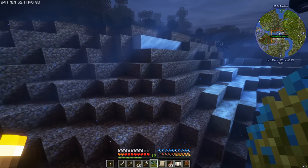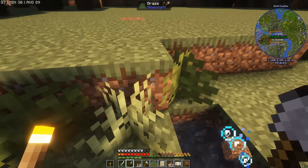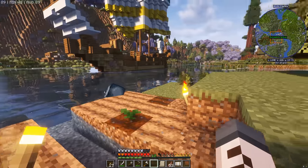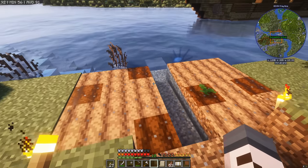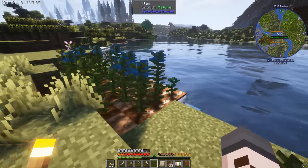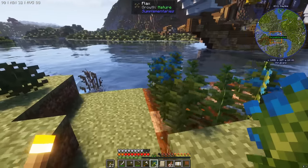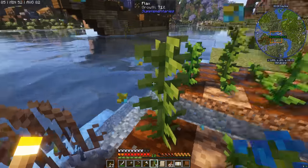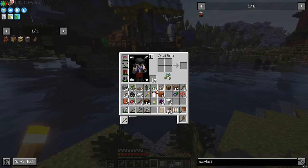Our lovely flax farm — not the most picturesque but it'll do. String is tricky to get, so honestly building a market and using it to get flax if you have an emerald — which you should from any villages — is a really good shout. There are other important seeds you can buy from the market as we get more emeralds. Nine flax becomes nine string. Because what's flax? Answers in the comments please.